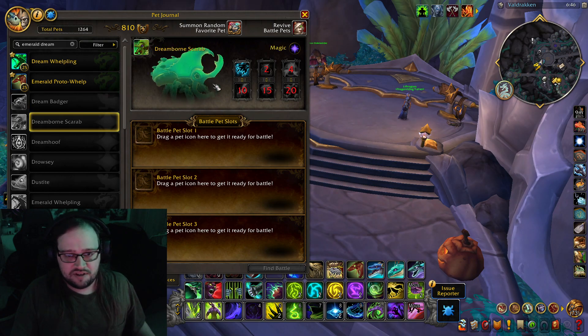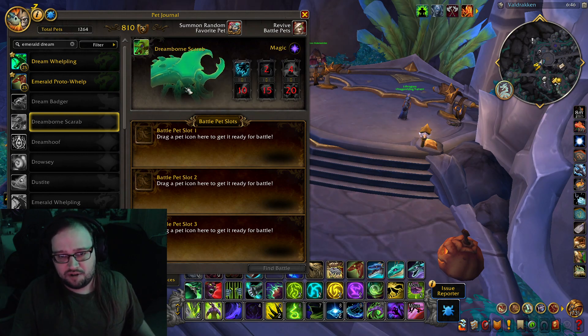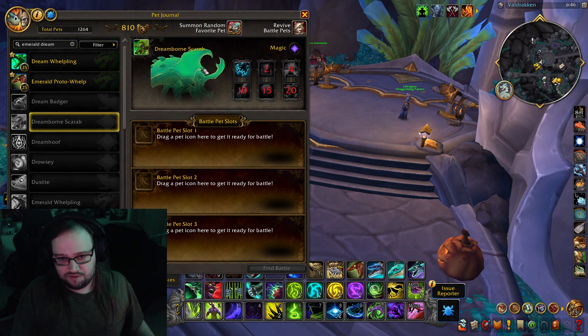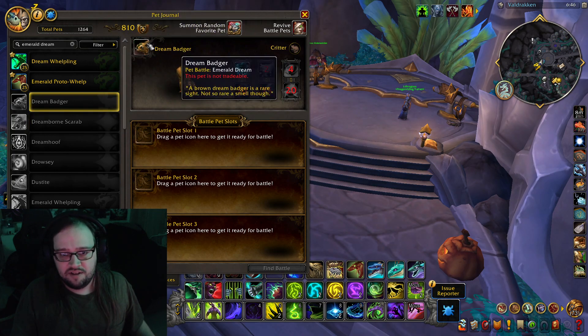Now we got Dream Born Scarab. Oh, this is an infusion one. I wonder if the pets work like the mounts, where you have to have a pet of this model and you infuse it with the Dream. Compared to a fully grown Dream Born Scarab, this is the lesser of two weevils. A brown Dream Badger is a rare sight — not so rare a smell though.